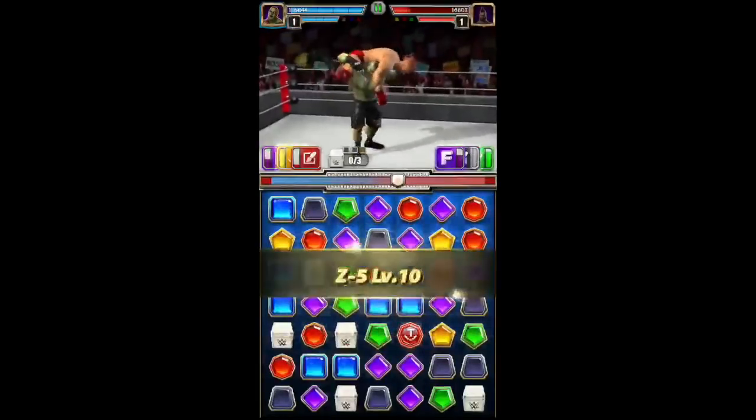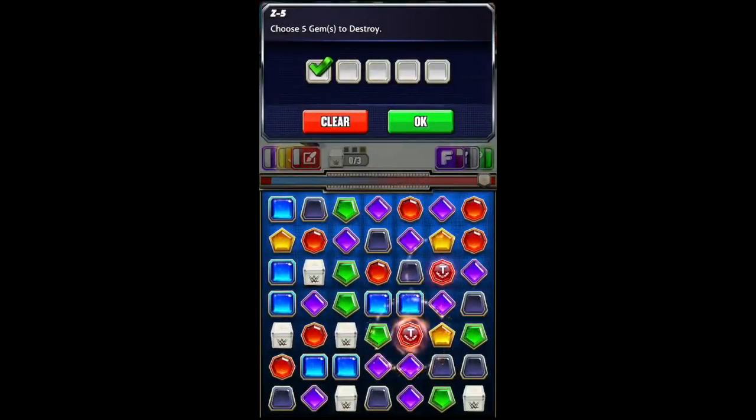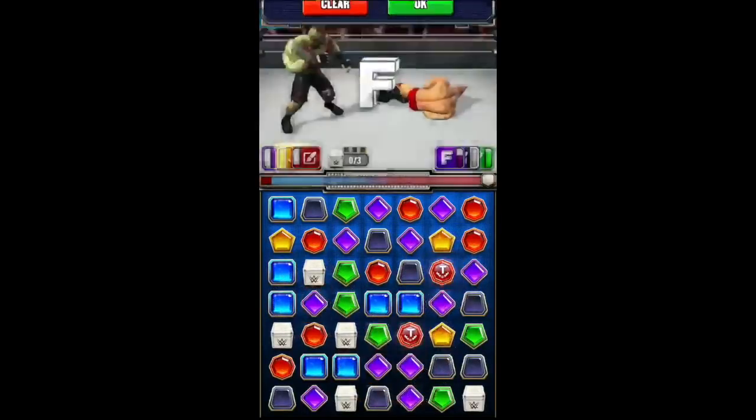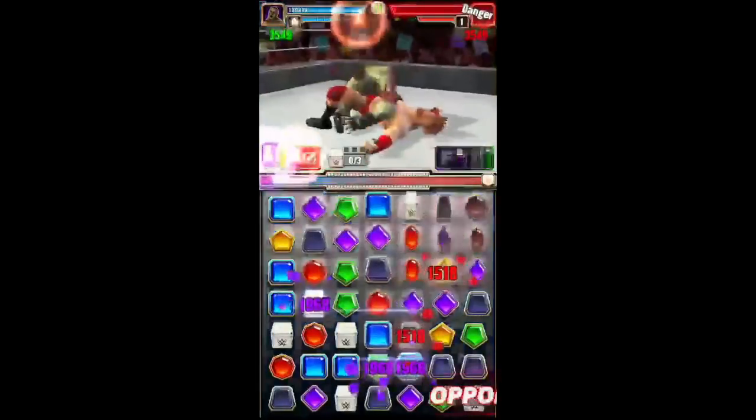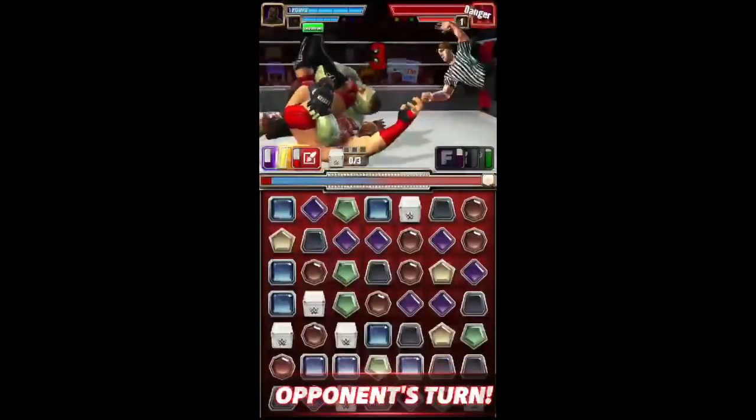We get the sweet animation, then choose five to destroy — destroy those trap gems to regenerate more health. That is zombie Brock Lesnar. Hope you guys enjoyed it, comment below.